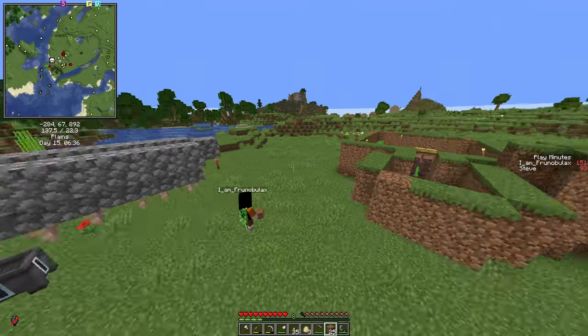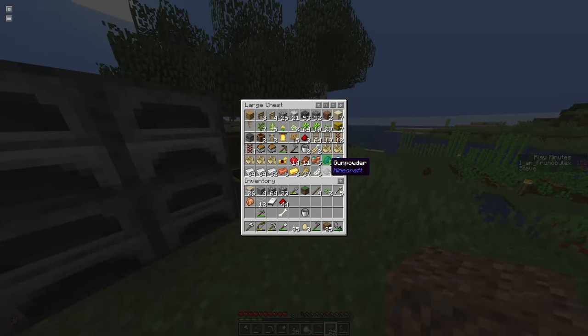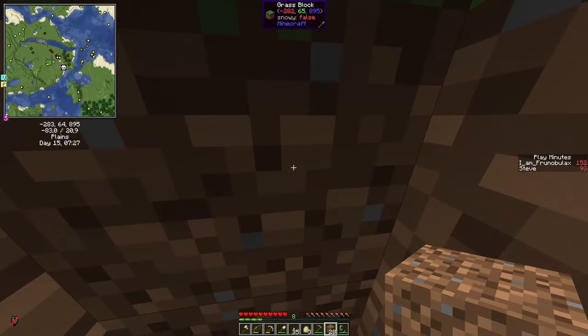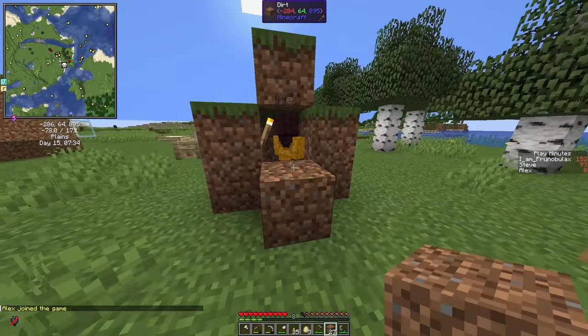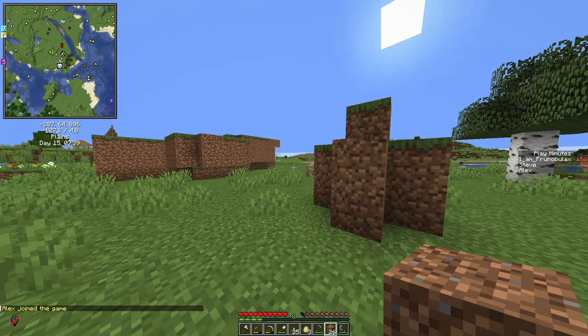The next goal will be to set up a little cobble farm and an iron farm. Now a cobble generator shouldn't be a problem. Luckily I killed a few creepers and found some gunpowder in a chest in a mineshaft — so that's also where all these rails are from. I'm a little bit short on gold, which is usual, but this should be enough to transport our villagers to the iron farm. So for now I will use an AFK player and let the villager breeder produce a bit. Check back in a couple of hours and see how many villagers we got.